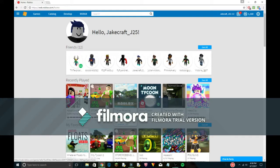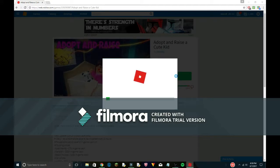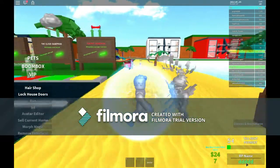Welcome back to another Roblox video, where today we are going to be doing a little bit of trolling. As you may have seen in the title, we're going to be making people think we are a talking guest. I'm going to get on Adopt and Raise a Cute Kid, because you can change your RP name displayed to other people, and I've got my skin looking exactly like a guest, except for one detail that is impossible to get unless you are actually a guest.